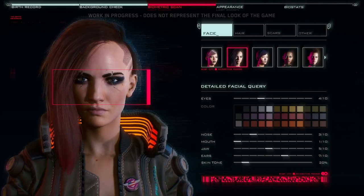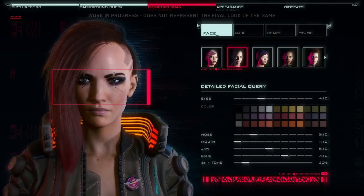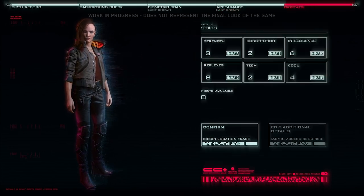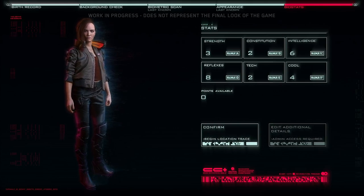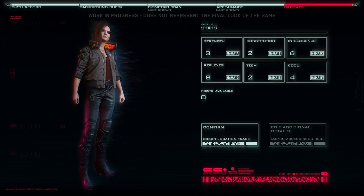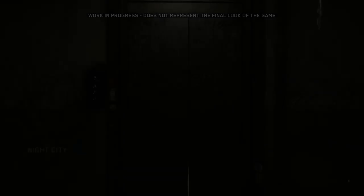You can use an array of different options to modify how you look. These include body type, hairstyle, tattoos, makeup, skin tone, and many, many more. But visuals aren't everything — you'll also be able to customize your initial attribute setup. You'll notice we didn't pick a class. Cyberpunk 2077 features a fluid class system, and you'll be able to modify your class throughout the game.